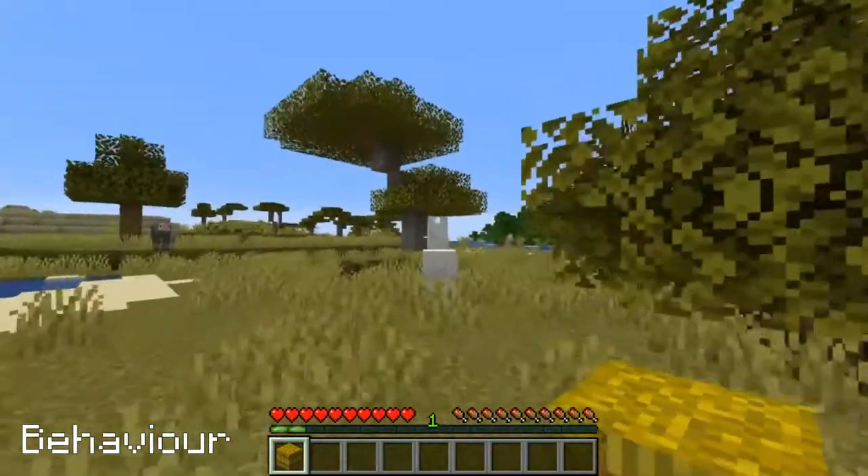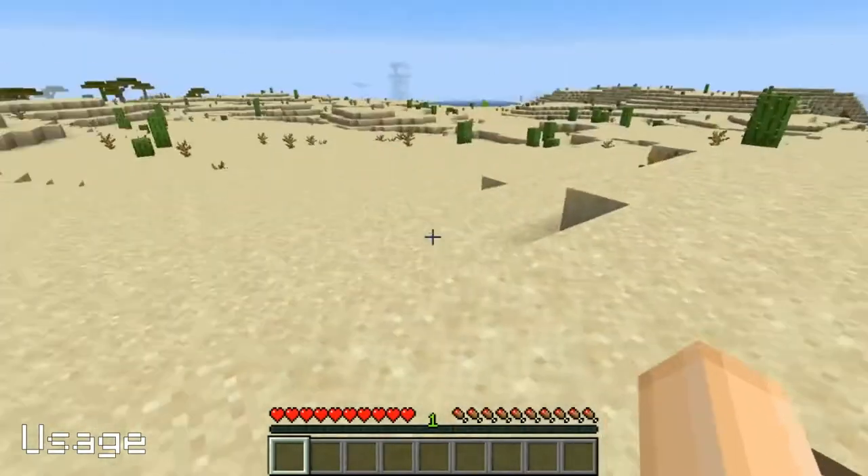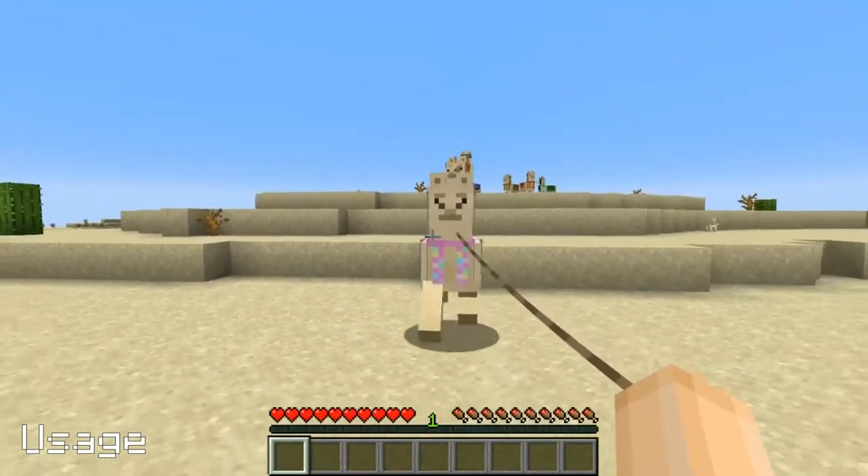In Bedrock Edition, trading llamas cannot be bred. Unlike horses, you can't ride llamas. However, you can put them on a lead, and when you do, up to 10 other llamas will follow behind, forming a caravan.